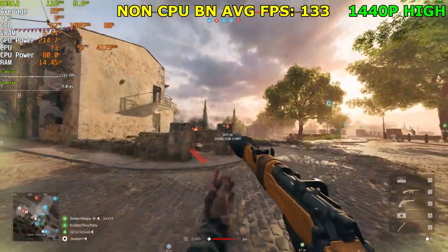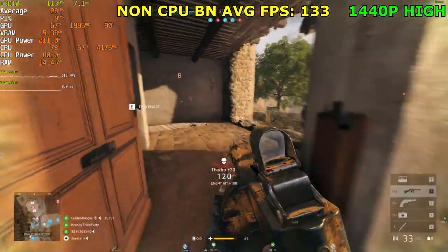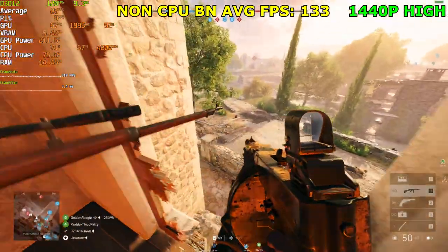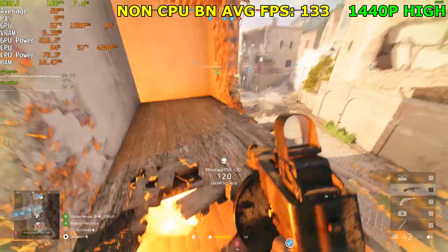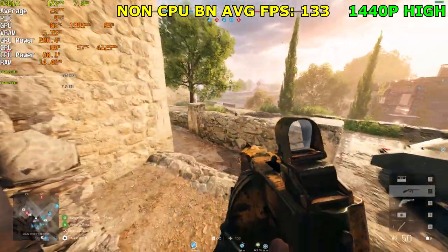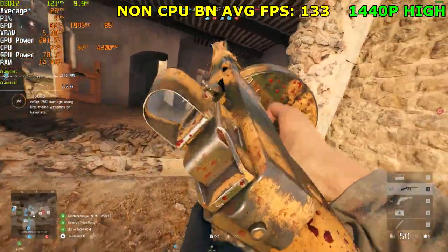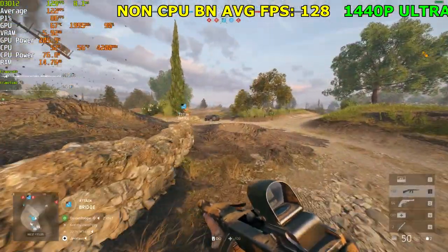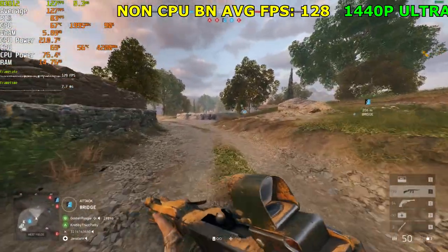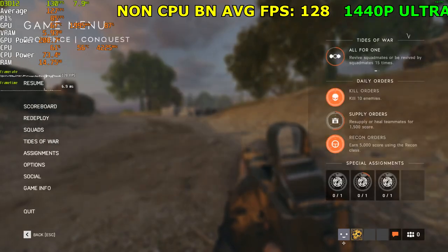These tanks are just running rampant everywhere. At 1440p Ultra, GPU usage is 90% and we're getting over 120 FPS. We're at 120 FPS with GPU usage at 90%. This is a great card — we're getting over 120 FPS at 1440p Ultra. How are we only sitting at 90% when we're playing at 1440p Ultra? This is a great card.